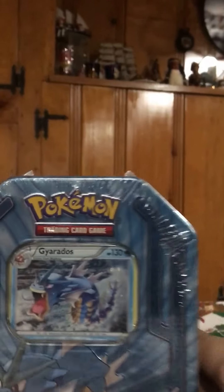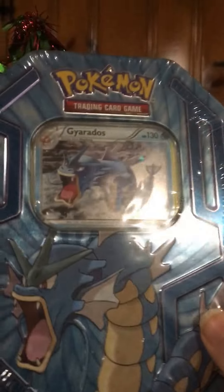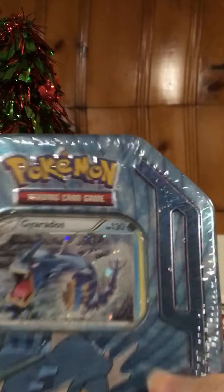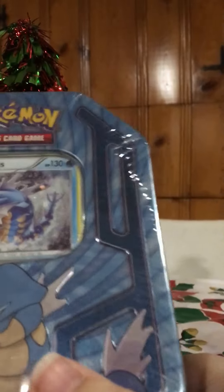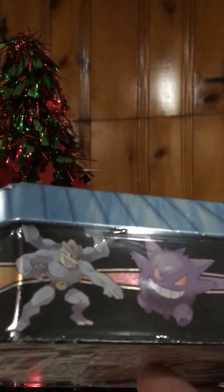First item is a tin from Pokemon featuring Gyarados. I use Gyarados in my Water Deck, so that's why I needed it really badly. So on the tin it has Machoke or Machamp, and then Gengar and Gyarados.